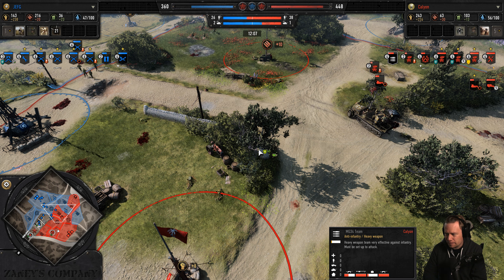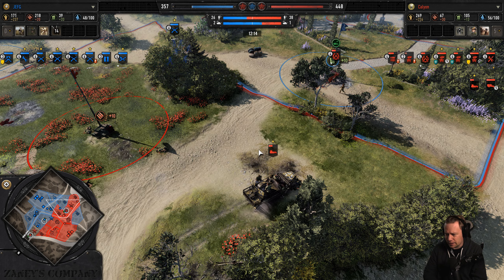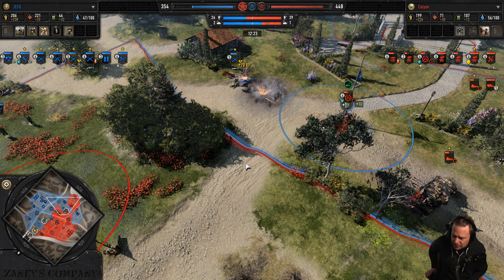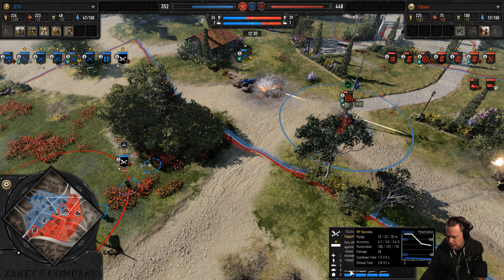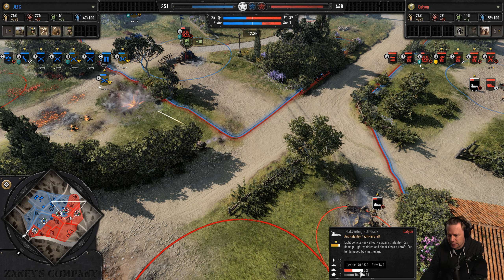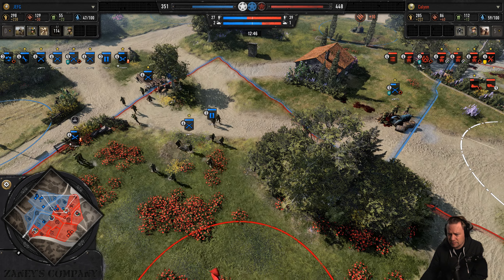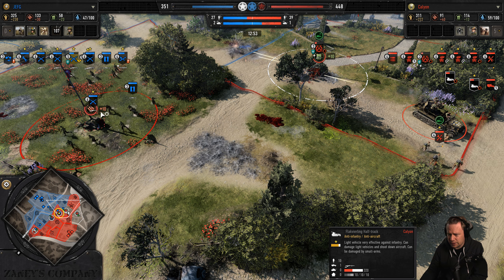They didn't even get the decap. The ambulance is in base — not on the front. Kalion needs to get the flak vierling repaired. It doesn't even have smoke, so if the flak vierling gets caught, it's doomed. 80 damage — that's 160 damage; one volley from the Ranger squad could actually destroy the flak vierling.